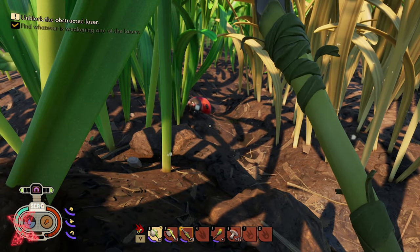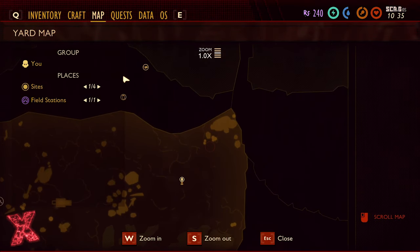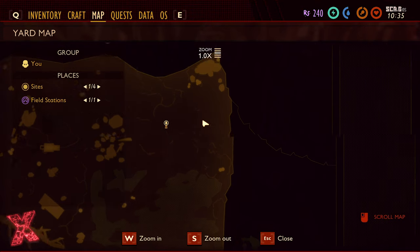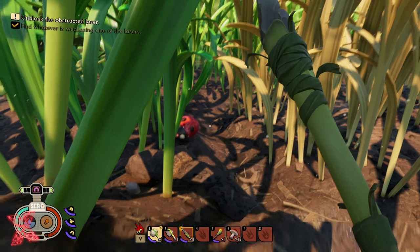The first thing I'm going to need is a ladybird head. I am in the northeast of the map, over by the pond as you can see up here, and then there's the bush — we're in this section just here.